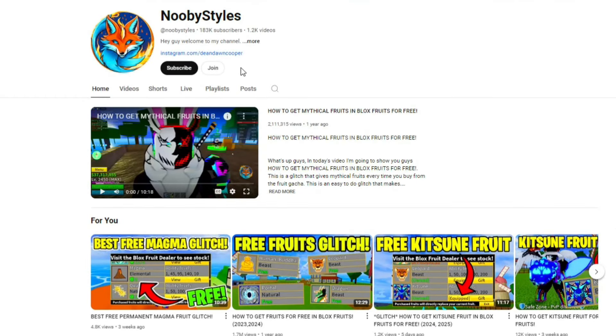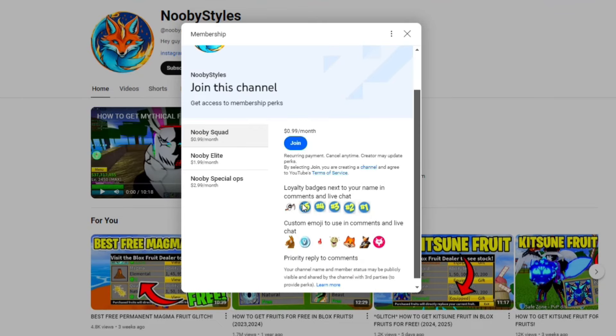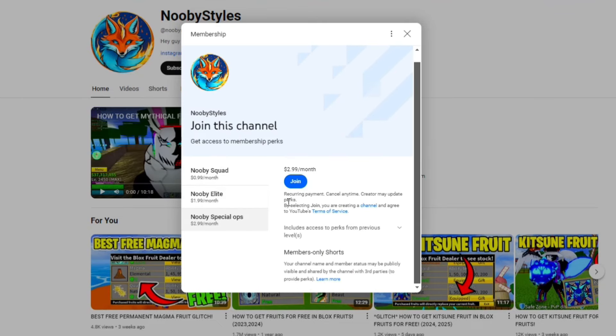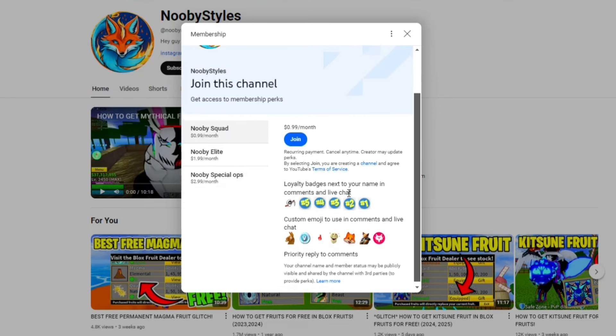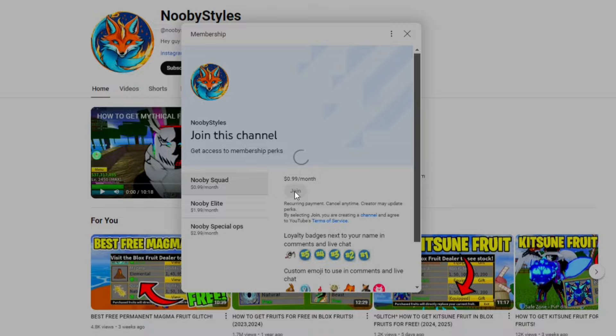If you guys want to become a member of this channel, click that join button and become a member. As a member, you get exclusive perks like shoutouts in my videos, custom emojis to use in comments, and loyalty badges next to your names and much more. So if you guys want to become a member, click that join button.